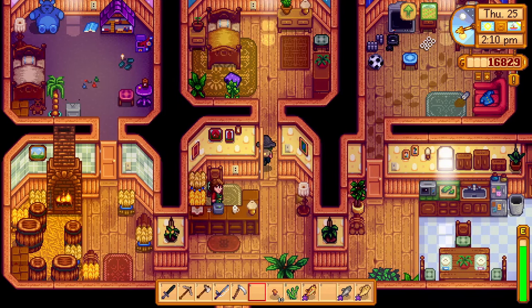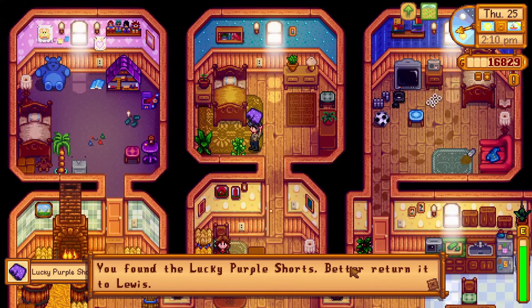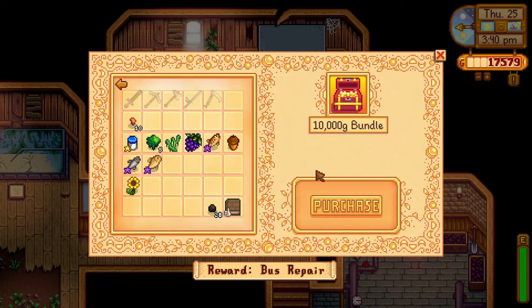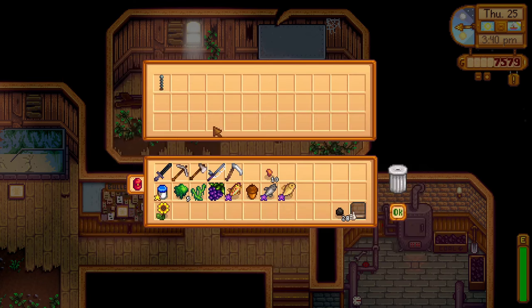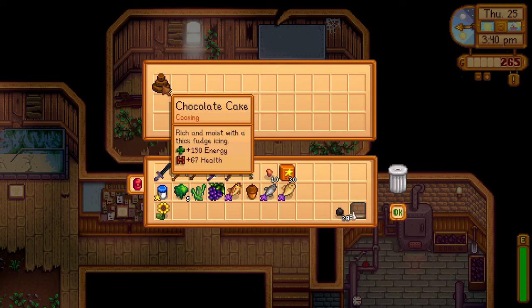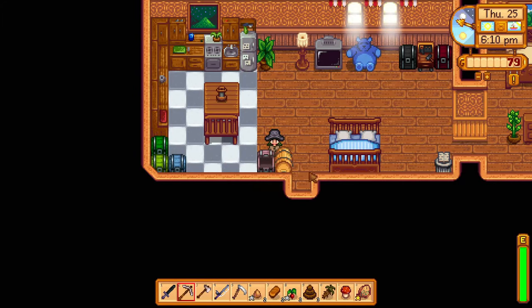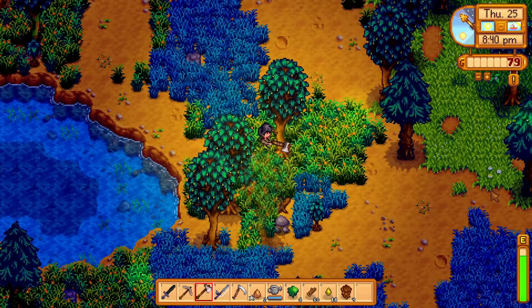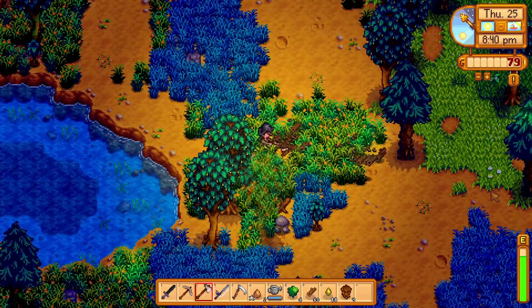Talking to Marnie after that gave me enough friendship points to finally pick up the lucky shorts, which I gave to Lewis, who was waiting in town for me. I unlocked the 10k volt bundle for a lightning rod, the 5k one for some quality fertilizer, and the 2.5k for some chocolate cake. I also went through all of my stuff, checking the shipping collection and what I still needed to ship, and used the rest of my energy cutting down trees on my farm.